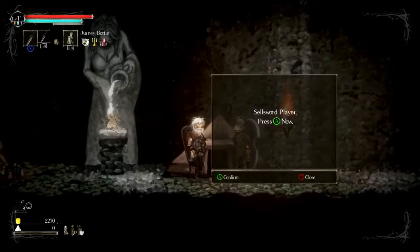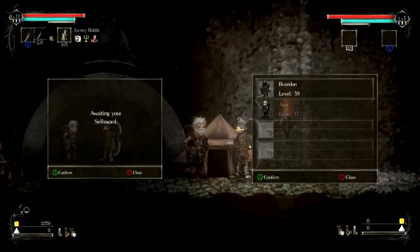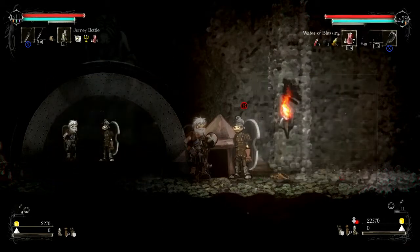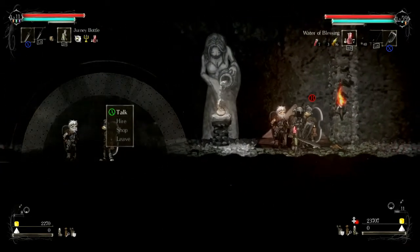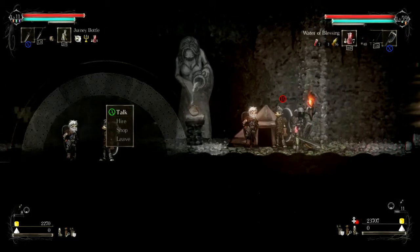Then click on hire. After that, you will choose the save file that you want to insert the character from the other game into. You can do it two different ways: you can insert the character just to bring an overpowered character into your game to make things much easier, or you can use it as a co-op so that you get another Xbox controller, bring a friend, and make him play with you — which makes the game much more fun and obviously a million times easier, because two are better than one.